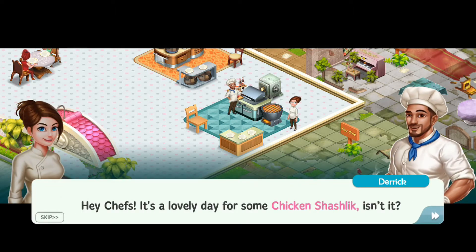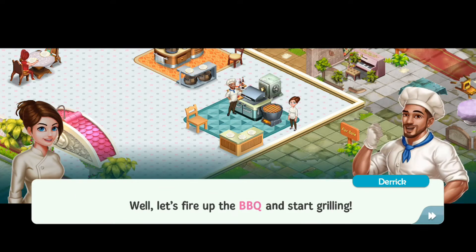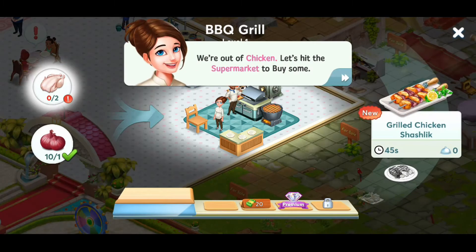Hey Chef, there's a little ado for some chicken-ish shashlik, isn't it? Did you know shashlik comes from the Turkic word which means kebab. Yes, we understand. Words are hard. Tap to grill. We're missing chicken. Do we have to buy stuff? We have to go to the supermarket? I thought we hired someone to buy stuff. Let's hit the supermarket and buy some.